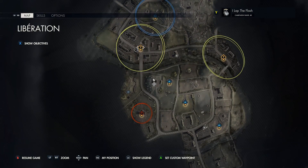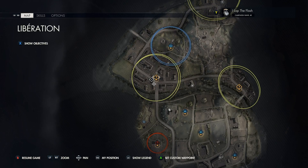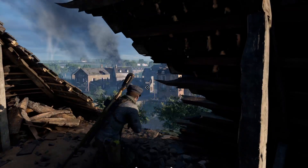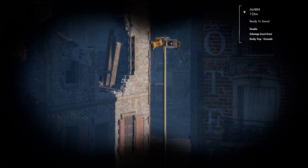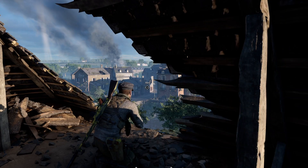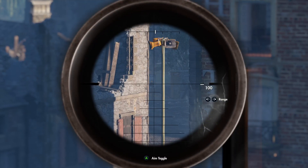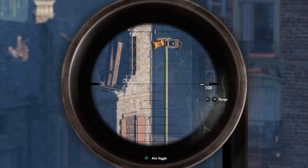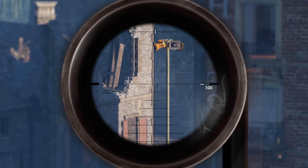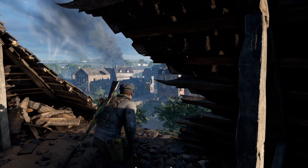The third and final alarm is in the sniper section. The alarm is located right here and you want to take the shot from right here. As you can see, you're looking right past the speakers — about 126 yards or meters out. If you don't want to alert the town, use a subsonic round. And that is all alarms for liberation. I hope that helps.